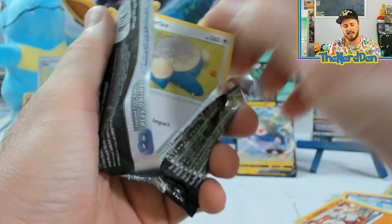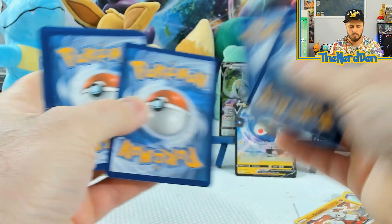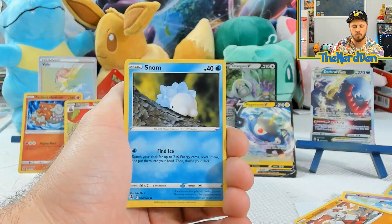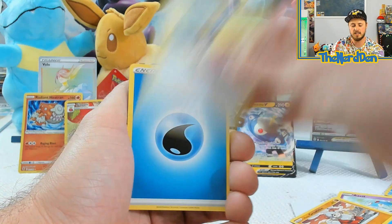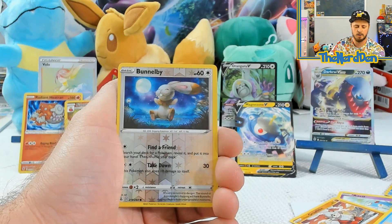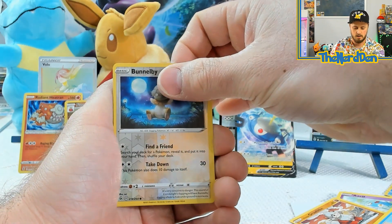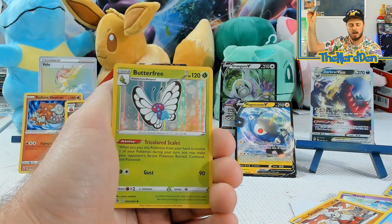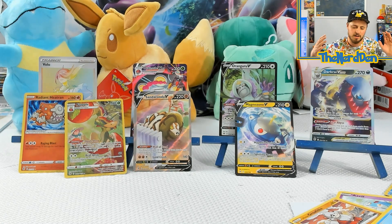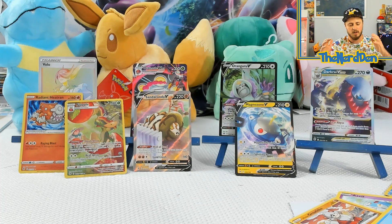This is our last pack — let's see if we can get some last pack magic. We'll do six from the back. We start off with our fat boy, we got Snom, a nice Trainer Gallery, and an alternate art. Definitely an amazing pull.